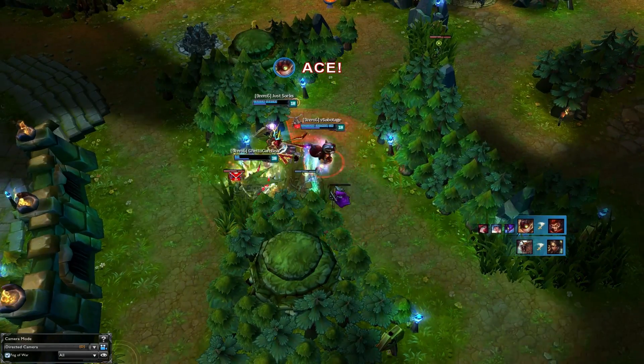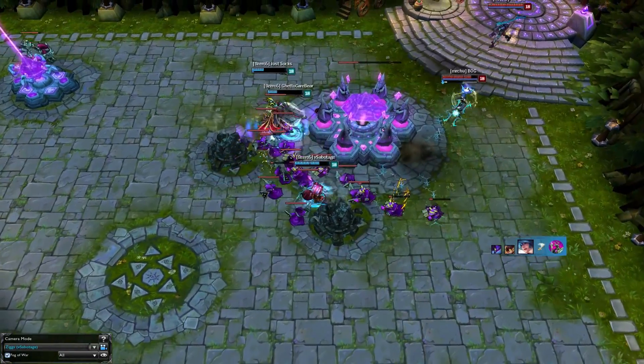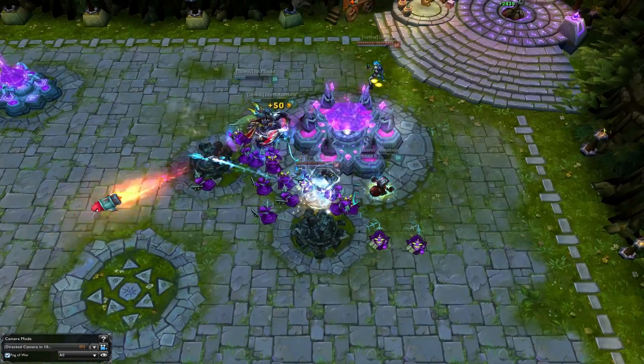Because they only lost one player in this teamfight despite being down over 10,000 gold, they decide to yolo push down mid into the enemy base, taking the win right before getting wiped out.